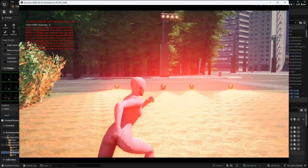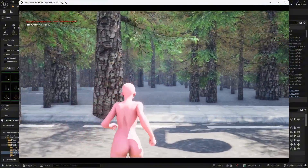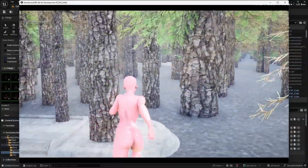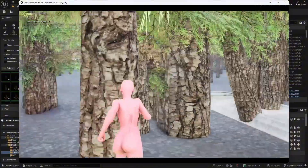And here's where things got interesting. In editor, foliage wasn't even tanking frames as hard. The lowest dip was 17 FPS but only for a second. The entrance held about 50 to 63 FPS — about a 10 FPS improvement compared to 5.6.